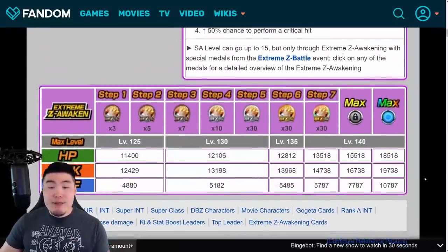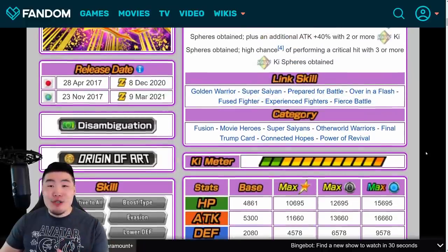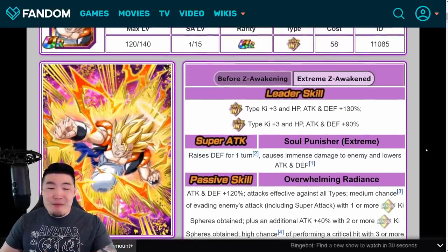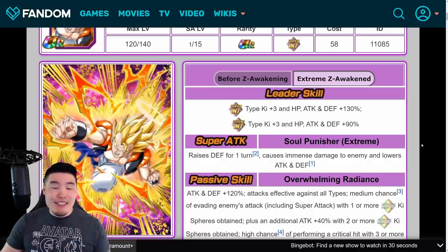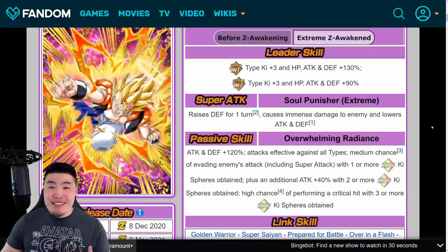He's better defensively, he's better offensively, he has better stats, which also make a huge difference. When he's Rainbowed and fully Extreme Z Awakened, he gets 19,738 Attack, 10,787 Defense, and 18,518 HP. Needless to say, this guy now blows the STR Super Gogeta out of the water. I guess it's not going to be a huge issue anyway in the future, because we are getting an update that allows us to run multiple characters with the same name. So you could run this guy and the STR on the same team, but this guy is definitely much, much better now. That's the Int Gogeta EZA — I think he is absolutely amazing, one of the best EZAs we've ever seen.